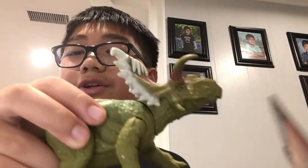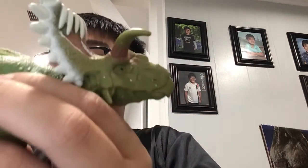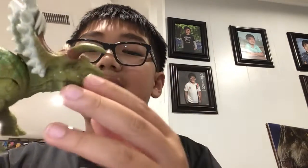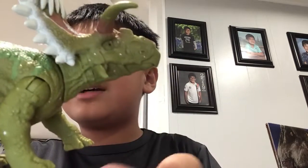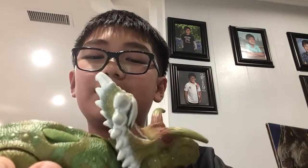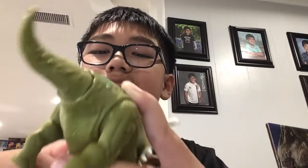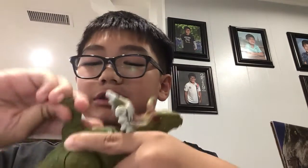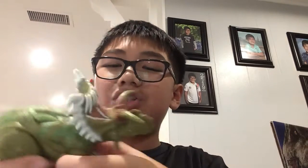Alright, here's the Cosmoceratops! Let me see — it looks cool. It has mainly green coloring, but it also has these cool horns with red and white detailing, and a black eye. That's new.